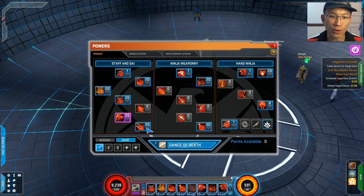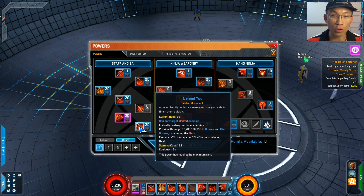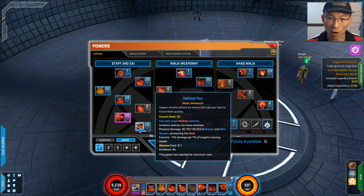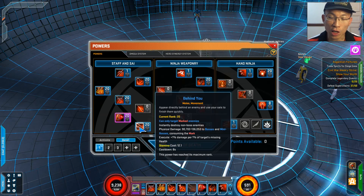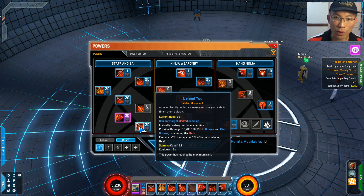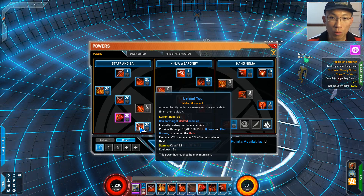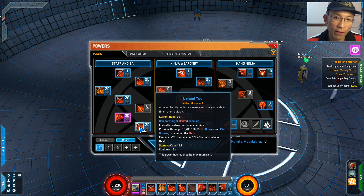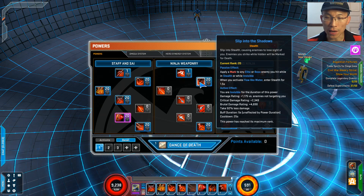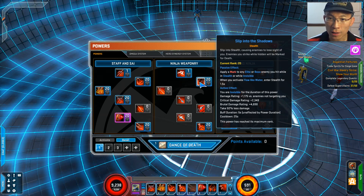Behind You is the hardest hitting power of all the ones that can consume marks — there are only a couple, and this one is the strongest. It also has an execute component, meaning the lower the health on the target, the better it hits. Do remember to reapply the mark once you've consumed it — just go stealth and hit with anything, because you have Sleep in the Shadows. Max that passive up; it gives you a lot of great buffs. Use stealth on cooldown — 5 seconds — it will hit really hard.